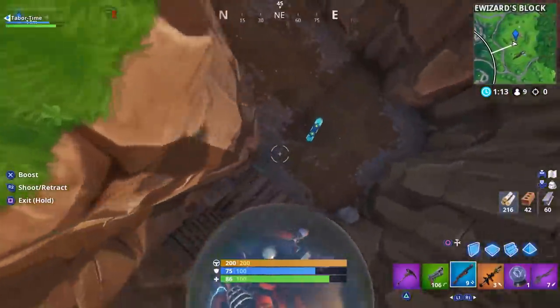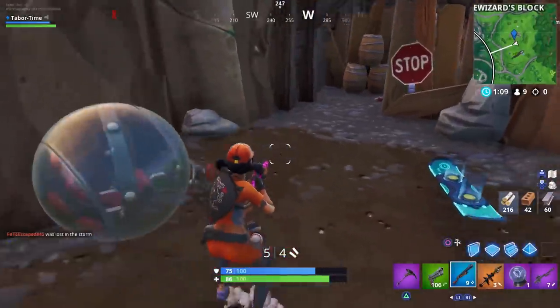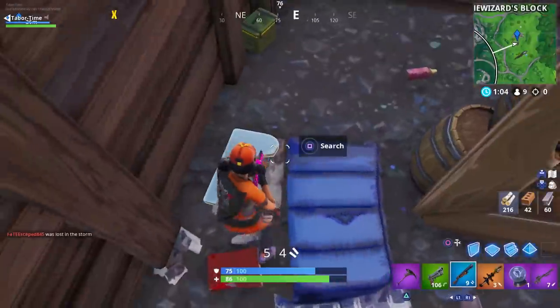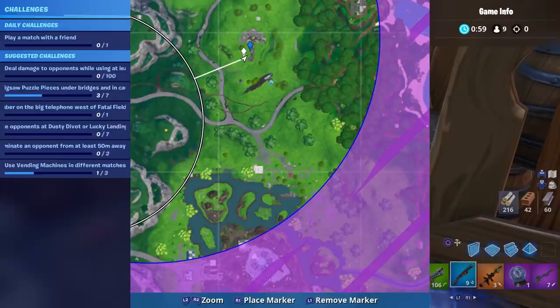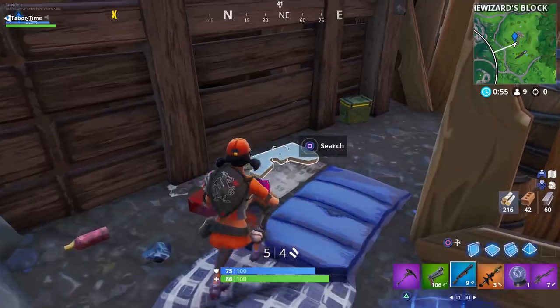Our next puzzle piece is down in the Umbrella Ditch. Looks like there's a skirmish going on over here, but that's okay. I can hear the rattling already. It should be in this little cave area — aha, right in front of me. This is the next one, right in the Umbrella Ditch, even though the mini map doesn't display us in it, we're clearly in it.